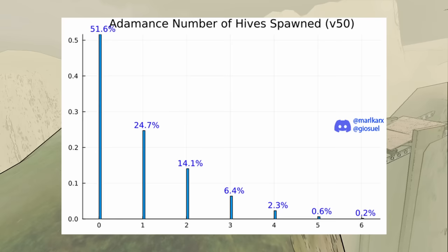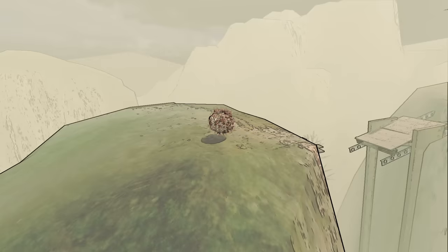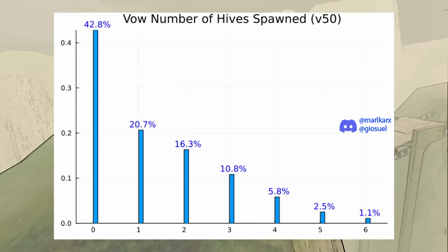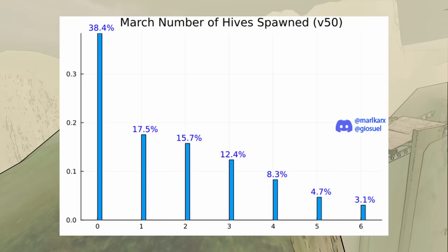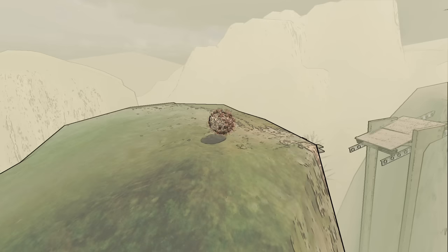Bees can spawn here for extra loot. 48.4% of the time there will be at least 1 hive. Assurance has a 44.7% chance of at least 1 hive. Val has 57.2% with a pretty high chance for multiple. March has 61.6% with an even higher chance for multiple hives. Offense cannot spawn hives.